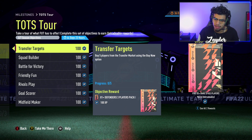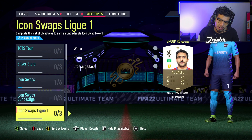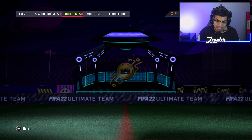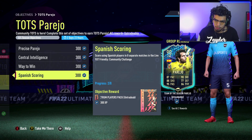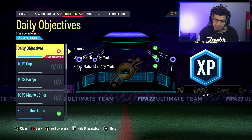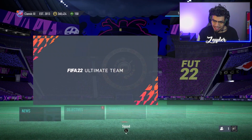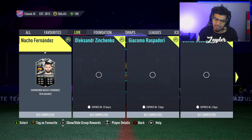You get a lot of good packs along the way, that's a dub. I'm really struggling right now for Icon Swaps. I'm doing the bundles, level one, and as you can see I'm scoring but people aren't leaving — same thing with Parejo. I'm scoring in games and people aren't leaving in the community challenge. I think it's the time I'm playing in the morning when people just want to sweat, so no one's doing golden goal, which is just obnoxious. But let's check the live tab.